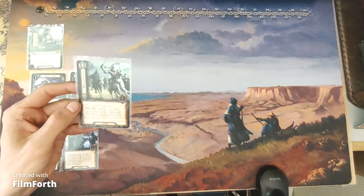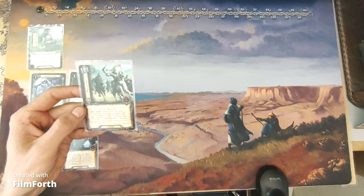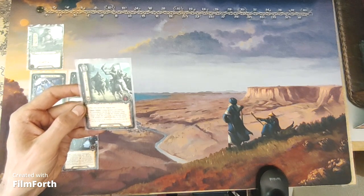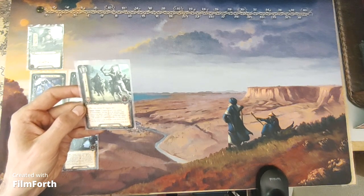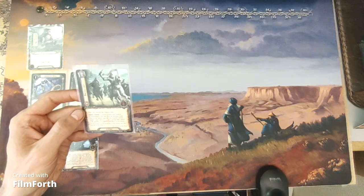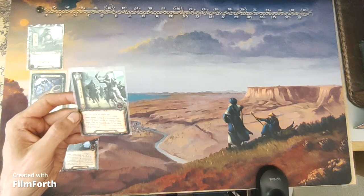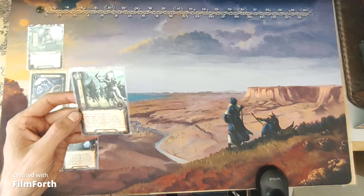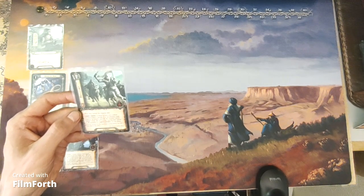Battle Theory is a one-cost tactics event. Play only before the staging step. Quest action: resolve a hero you control to immediately declare it as an attacker and resolve its attack against an eligible enemy target. Then the players as a group may spend one spirit resource to commit that hero to the quest.